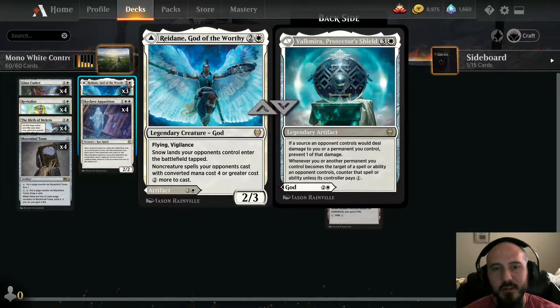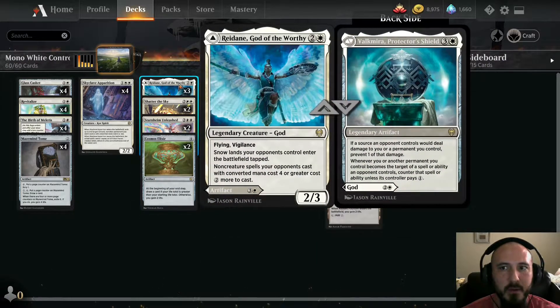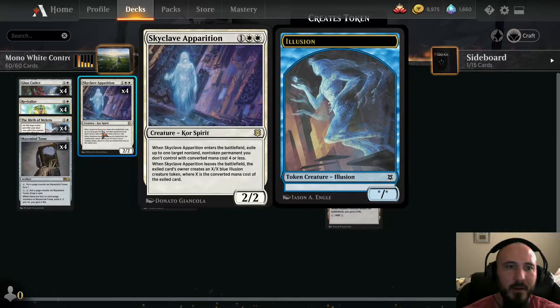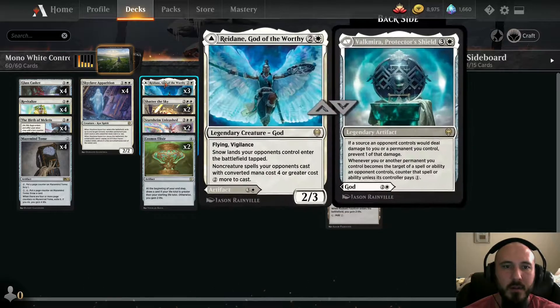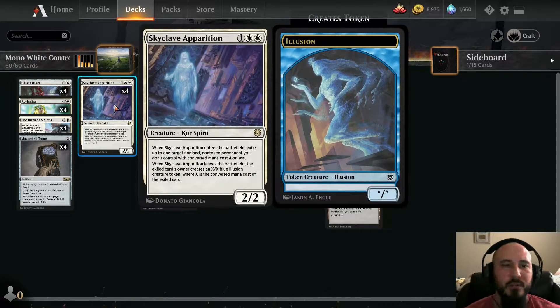Three Redane — this card is really sick, and being a double-sided card means you can run more copies since it's legendary on either side. Most times it's cast on the Valkmira Protector Shield side. It makes everything very annoying: one-ones don't deal damage, every point of damage is reduced by one. It also works in combat — blocking a 2/2 with your Skyclave means they don't kill your Skyclave. If they target you or a creature they have to pay one mana or it gets countered. It makes them very hard to kill you.